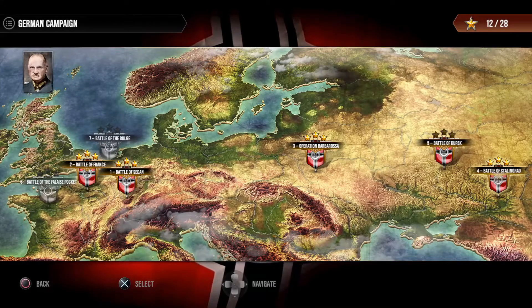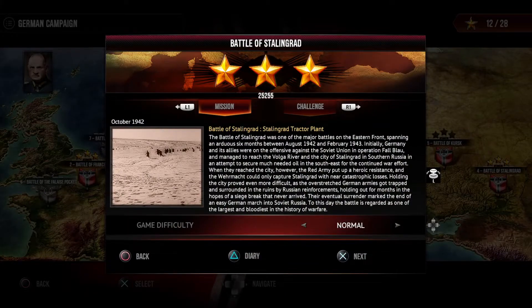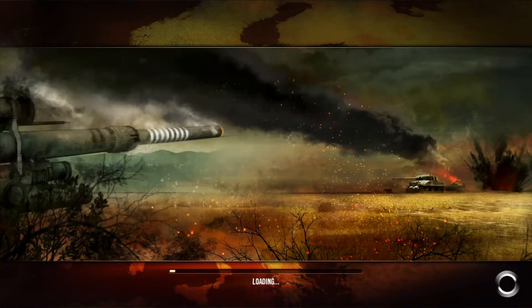Welcome to Sudden Strike 4. Today we're going to look at a tactical approach to get three stars in the fourth mission of the German campaign. We're going to be using the Infantry Doctrine with the following quirks. The reason I chose the Infantry Doctrine is smoke grenades and, of course, a lot of house-to-house fighting here. I think that's going to be an advantage in this situation.